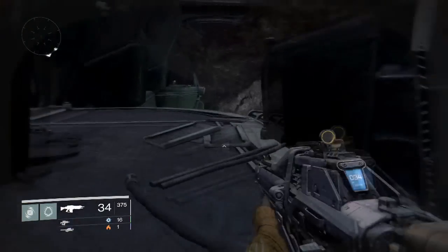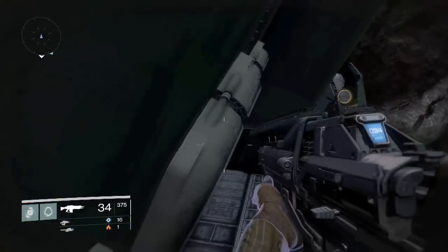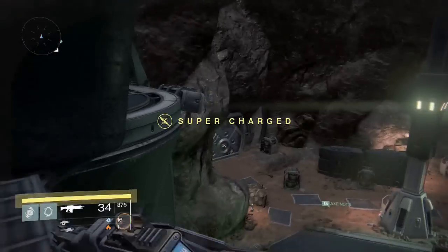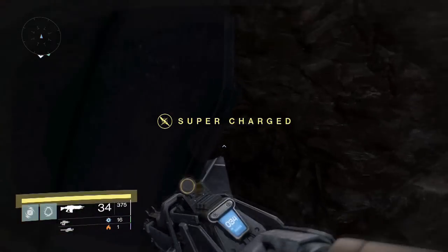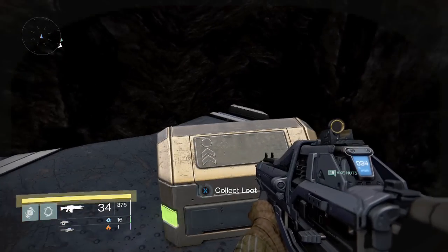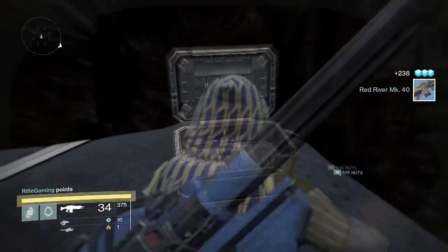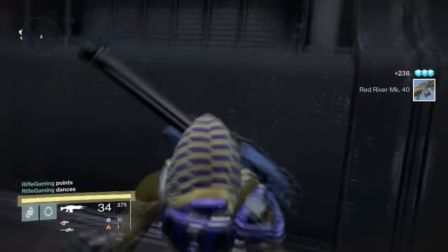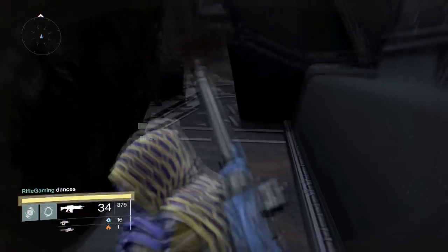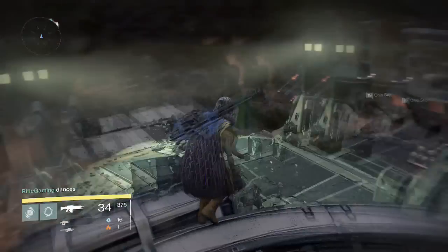What you want to do is look outward and jump away from those rocks up to the higher platform. Then you're going to have to get to the other side on the other higher platform — just take the way I take and you should make it no problem. Once you make it to the other side, the fifth chest is back in the corner of the platform. And there you have it — that's all five golden chests on Mars.